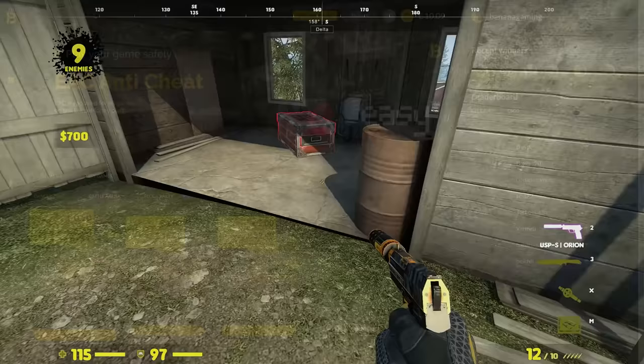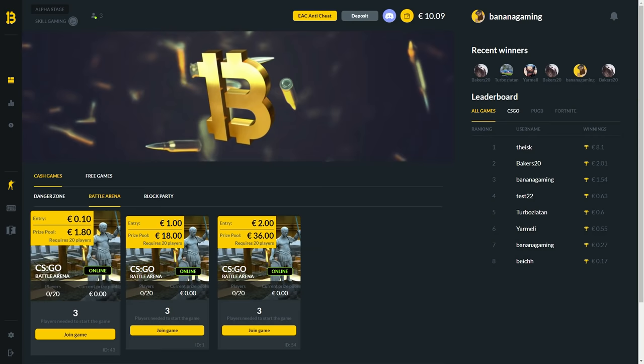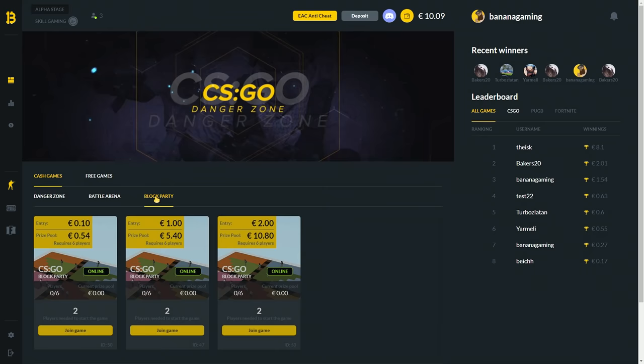Danger Zone needs no introduction. The second game mode, which I made, is Battle Arena. The third and final game mode for the alpha stage is Block Party.